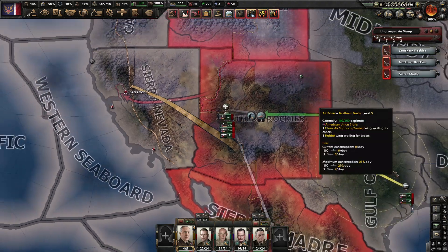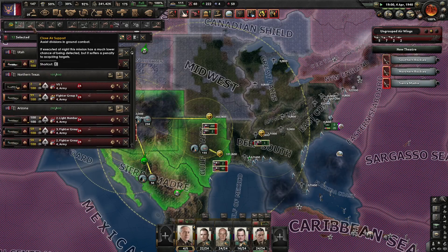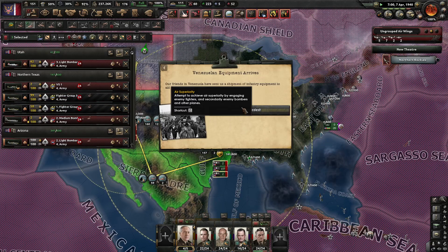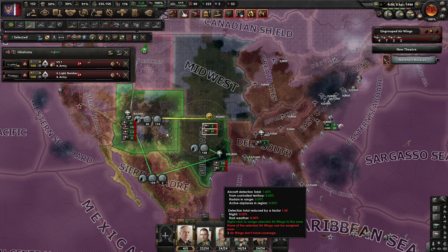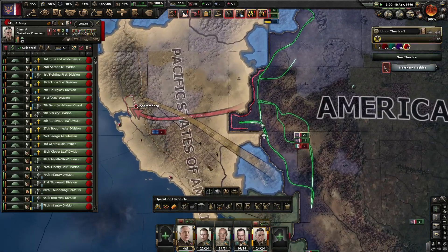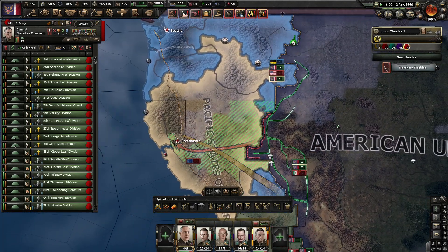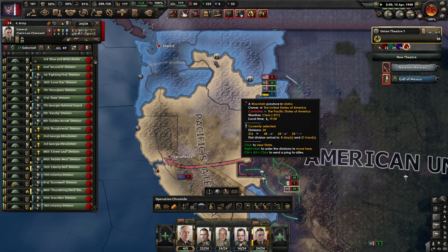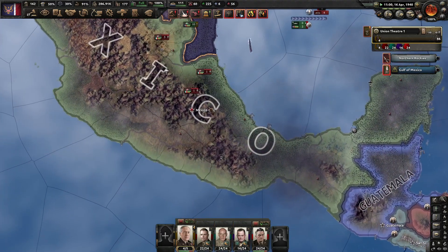Let's play smarter a little bit. I don't know if I have enough airfields for that. The idea is to just take Sacramento from here, then go north to take Seattle. The marines can take Mexico City.